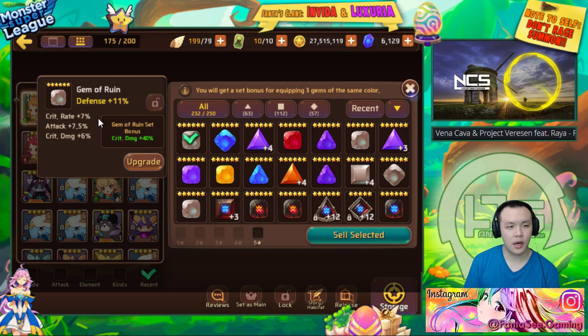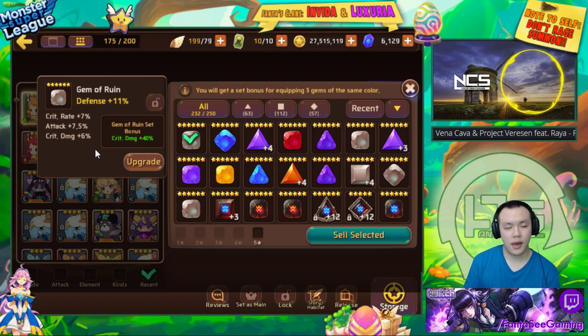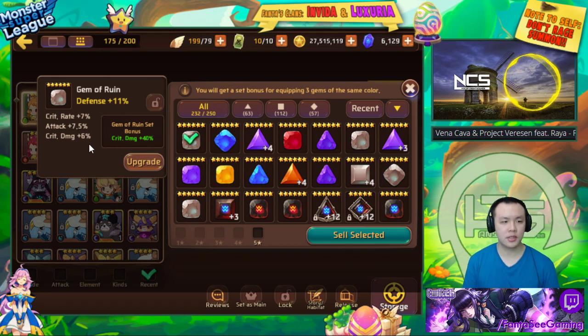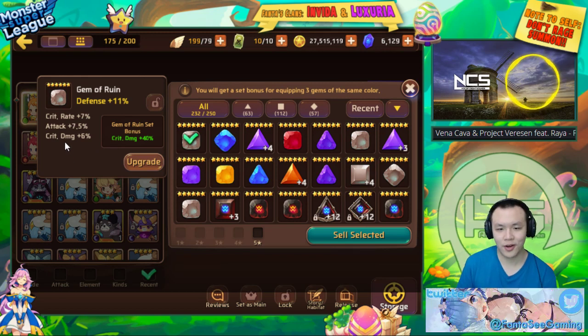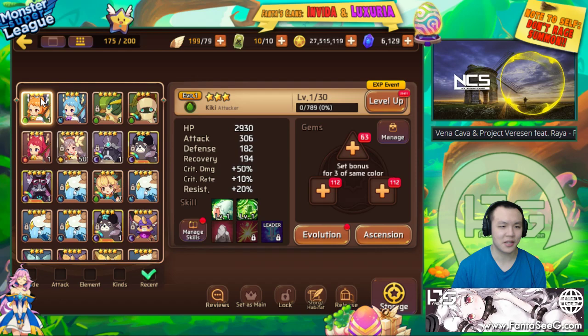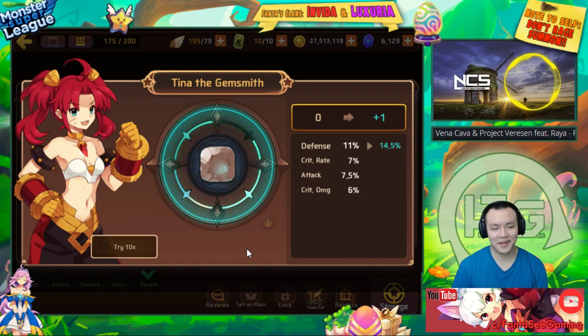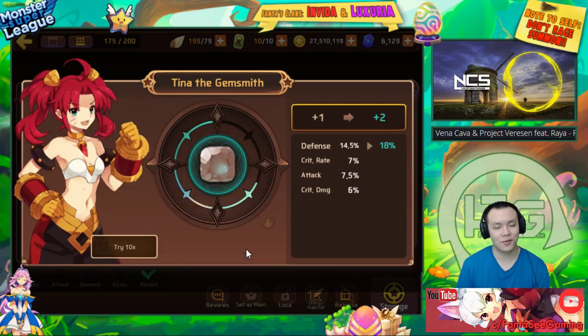This is a defense gem with crit rate, attack, and crit damage. The attack usually isn't that good because ruin gems, if I use them, I'd usually want a defense ruin gem. Most likely it'll be put on an aggressor, and if it doesn't have a resist substat, that aggressor isn't going to do well — it'll just get CC'd, armor broken, exposed weakness and die instantly. So I'm going to upgrade it and see if it gives me resist; if not, I'm selling it.